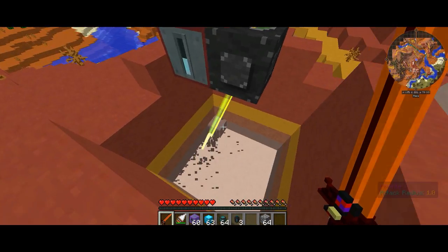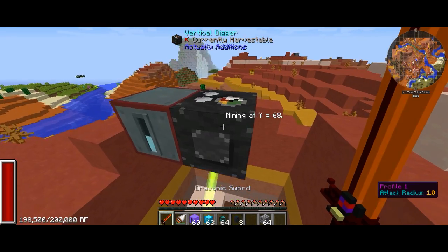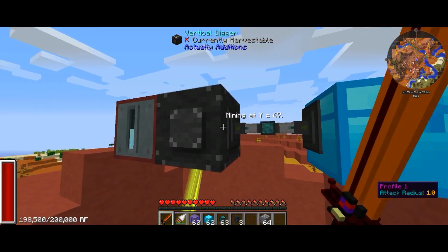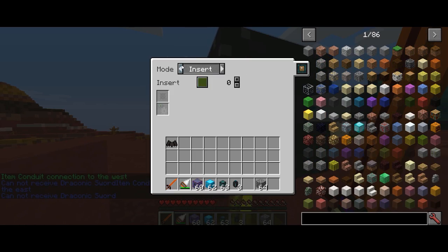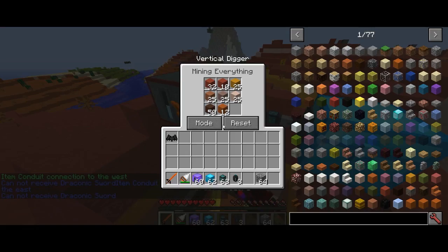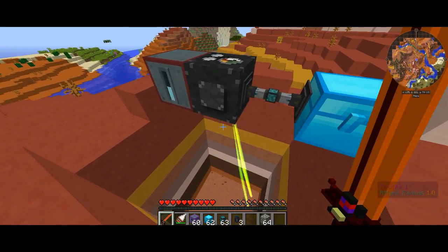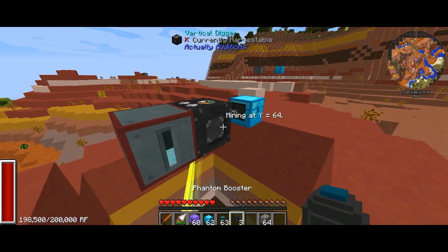You're probably wondering why this is any advantage — it's just digging in a five by five, not very quick, and it's digging up a lot of waste material you're not necessarily going to need. I'm going to hook up some item conduits and hook this guy up to a chest to insert all his items. If you click reset, it will make him come back up to the top layer, which is basically what the reset button does.